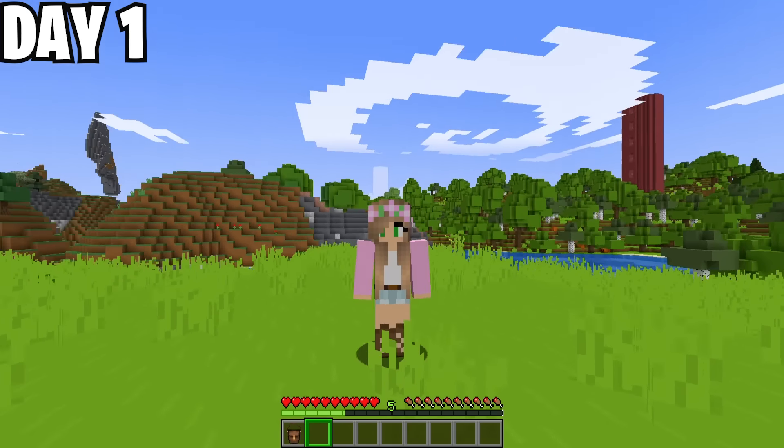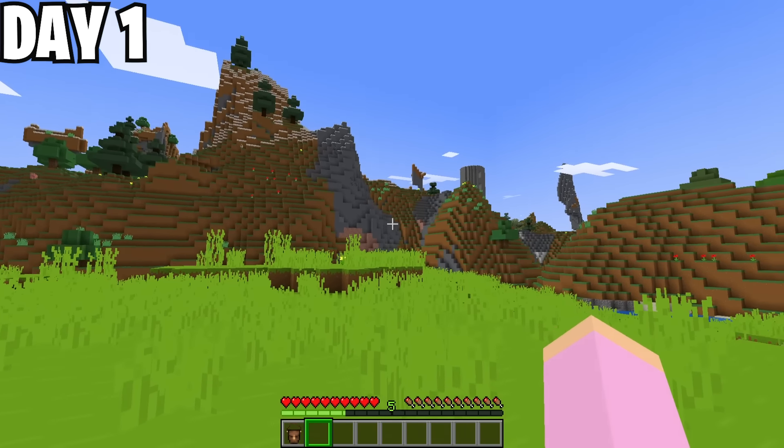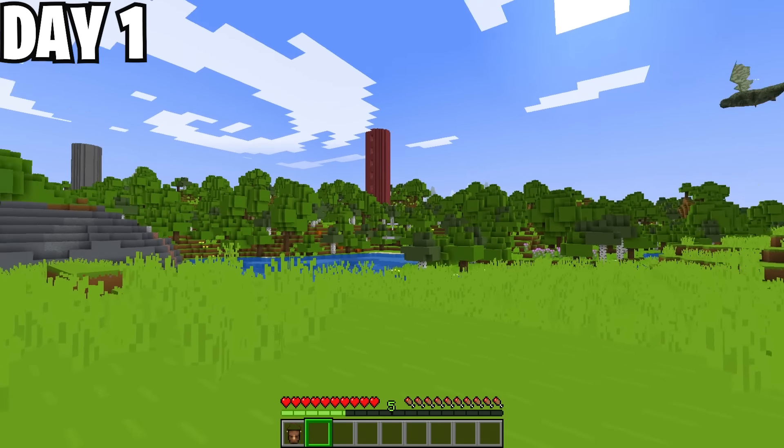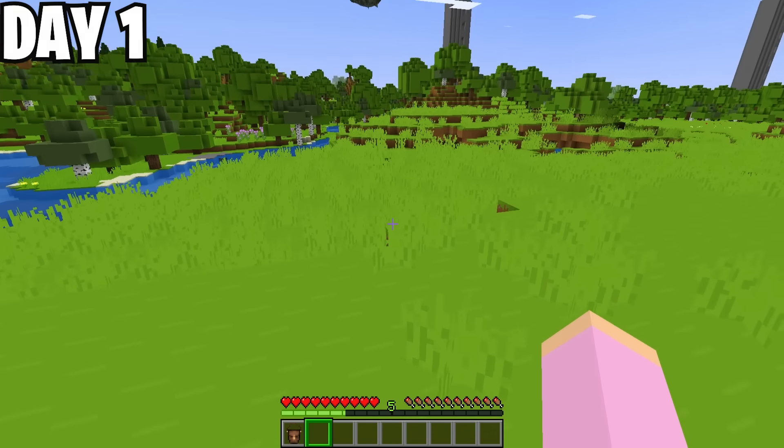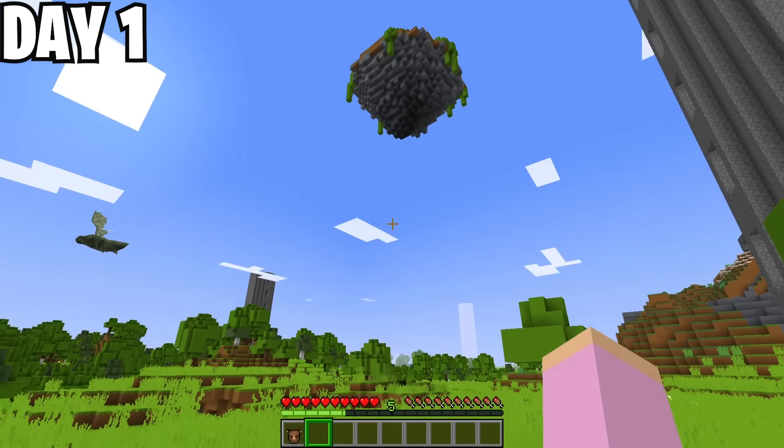Day 1, and straight away I'm super happy about my spawn point. I have an Extreme Hills biome on my left, a Faro's biome to my right, and I'm standing in the Plains biome. Not bad — not to mention the fact that I have a Dragon's Nest right above my head.